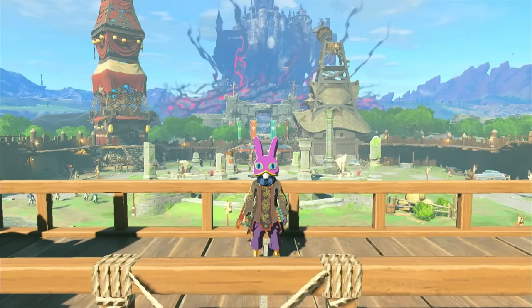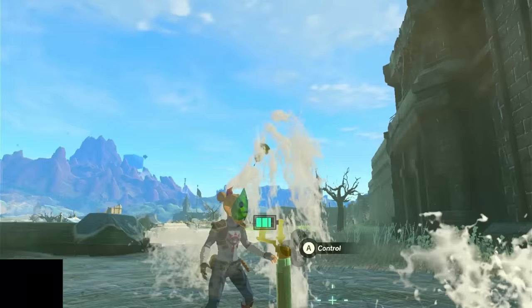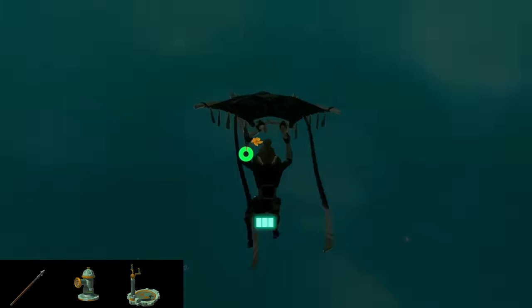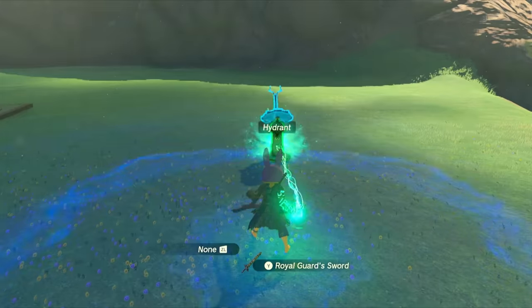Next on our list is hydro clipping. This glitch will allow you to clip through the ground just about anywhere. For this, you'll need any unfused weapon — spears tend to be easier — a hydrant, and a control stick. The first thing you want to do is fuse the hydrant to your melee weapon.